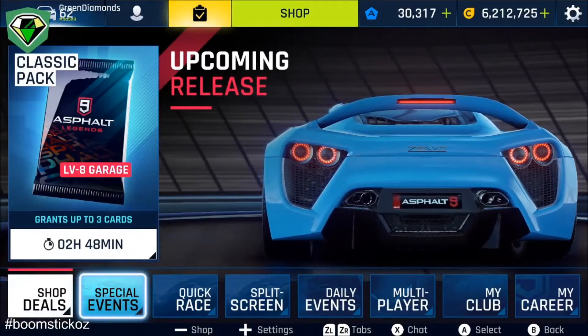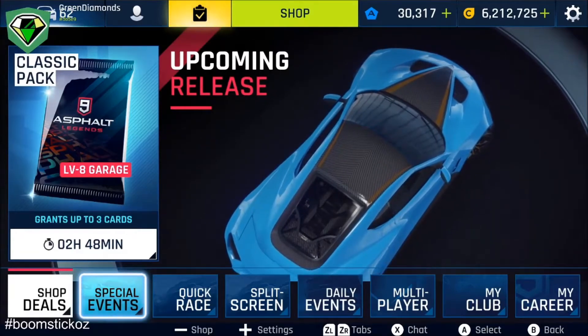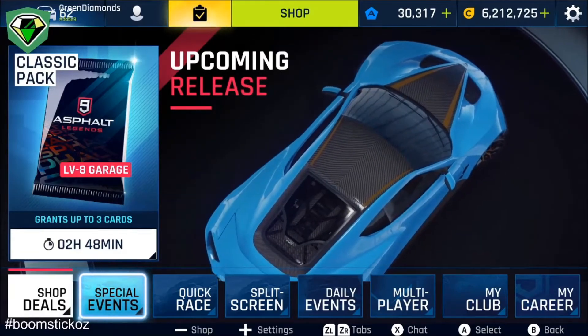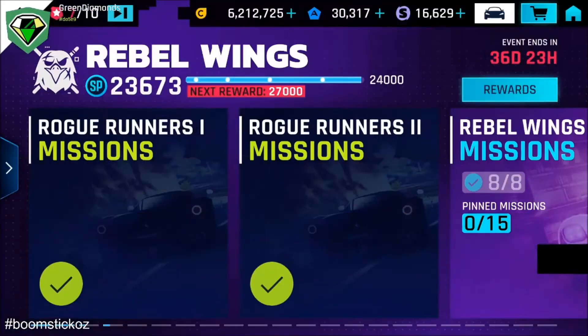Hi everyone, Boomstick here from the Green Diamonds, back with another video. We're looking again at the Jesco Syndicate event and we'll be looking at a mission in Rebel Wings 2 — it's a money run in San Francisco.